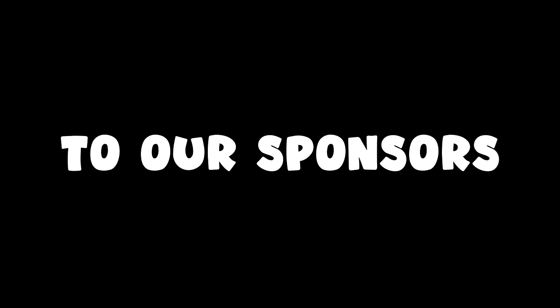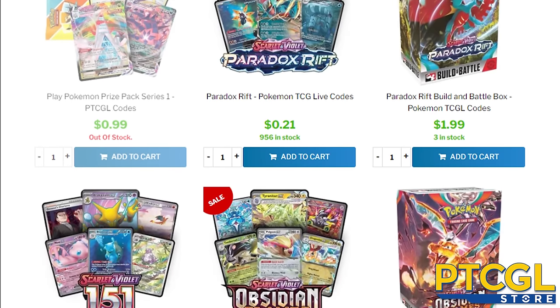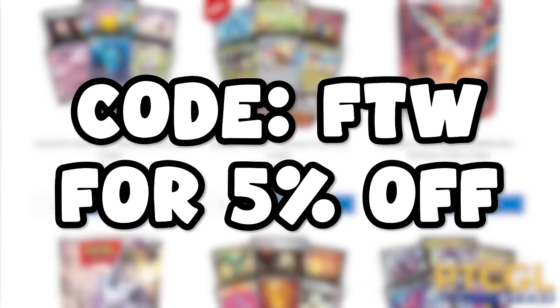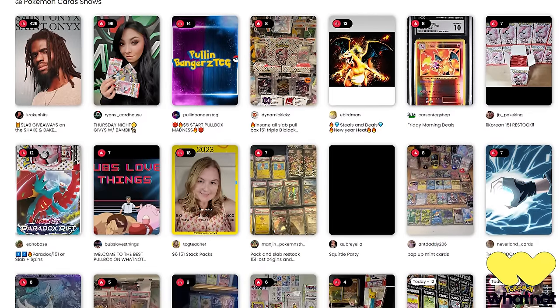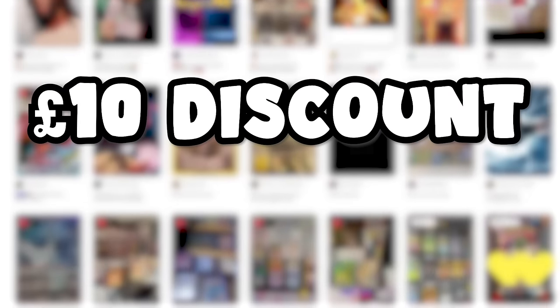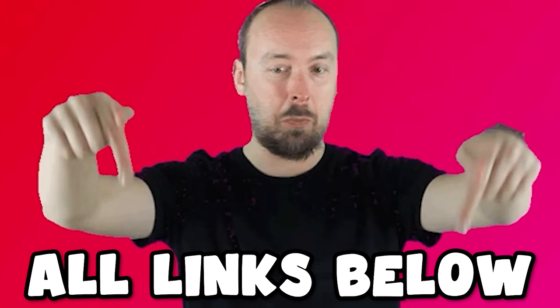A quick shout out to our sponsors, PTCGL Store, where you can buy codes to bling out your decks using code FDW for 5% off. You can also buy and sell collectible Pokemon cards live, and they're even giving you £10 off your first purchase using my special link. Links to all sponsors are in the description below. But for now, let's get going.